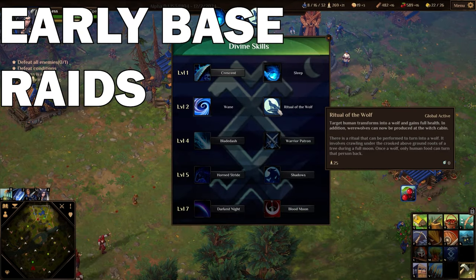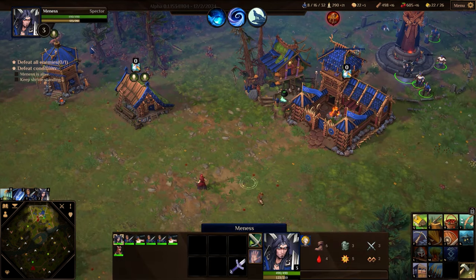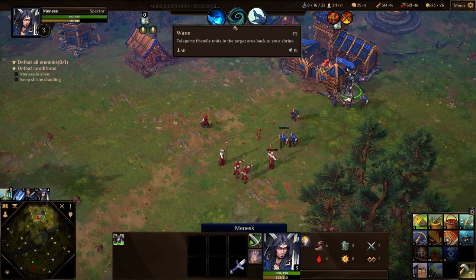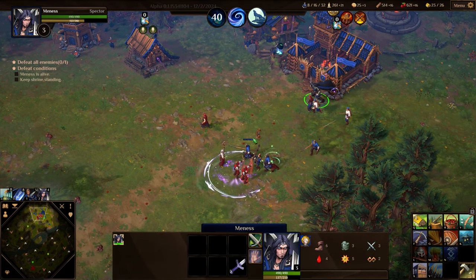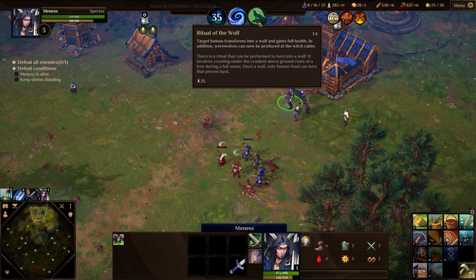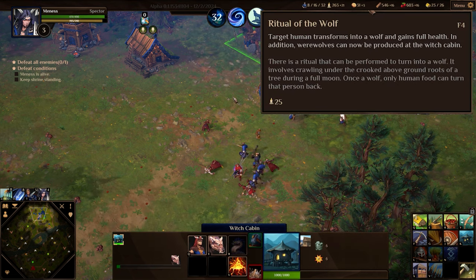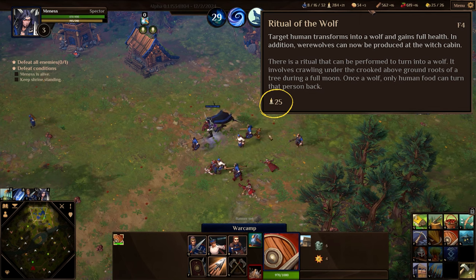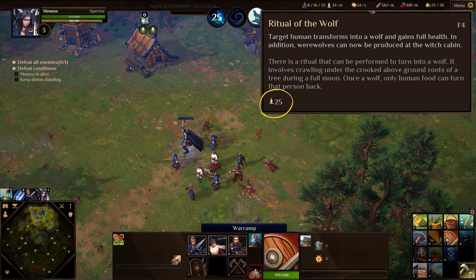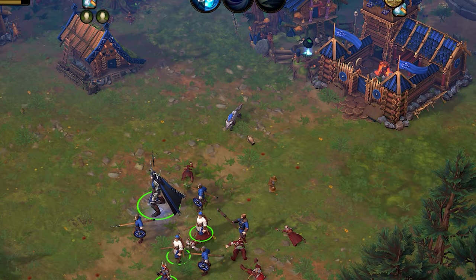Early base raids are not very effective against buildings themselves as those early units can't deal enough damage to them. So while the AI had the right idea, he didn't execute this attack properly as he should be targeting my worshipers. This is the point where I hoped I could use the ritual of the wolf skill on enemy units, but figured out it only works on my own humans — and for just 25 fate it would be very overpowered if I could take away an enemy unit and turn it into my own anyway. So I just go with recruiting my own werewolf.